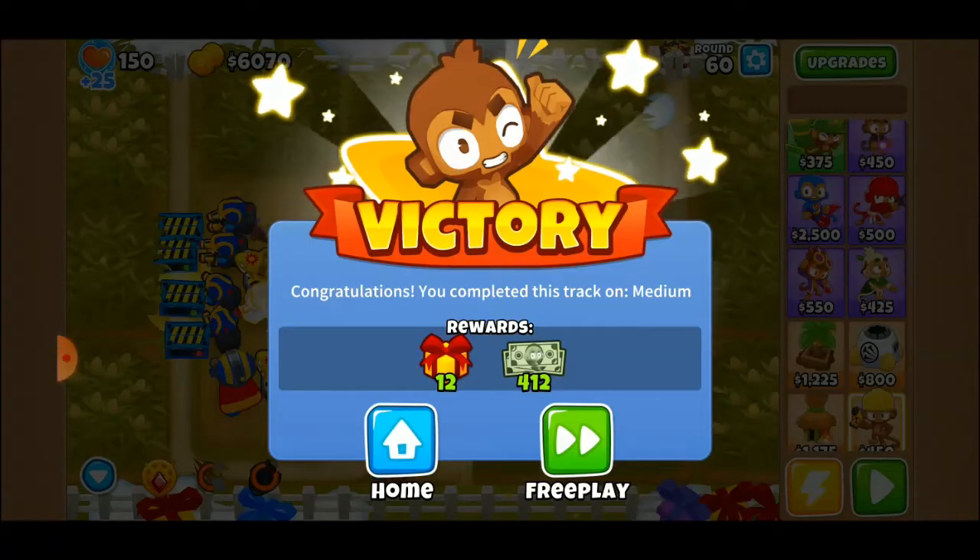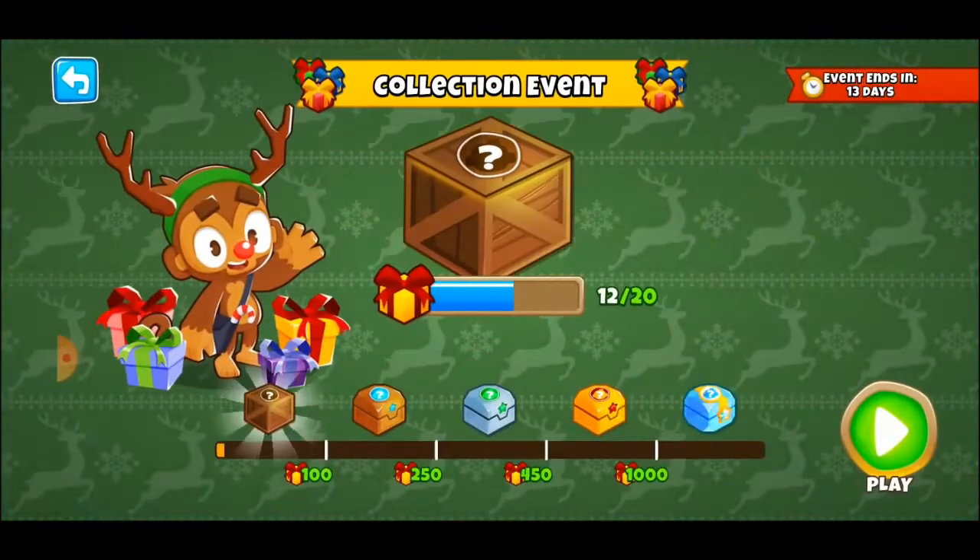At the end, it looks like you can tell from the rewards — you get 12 presents and whatever monkey money. So let's skip the free play this one time and go home and let's see how this changed the present thing. It looks like every certain interval you get whatever's in the box and then your rewards across the bottom. So if you get 12 points for a medium map and 18 for a hard, that's going to be a decent number of maps to do.